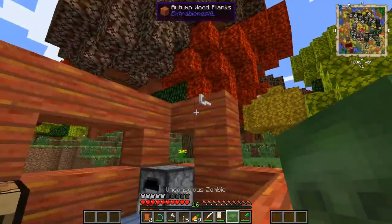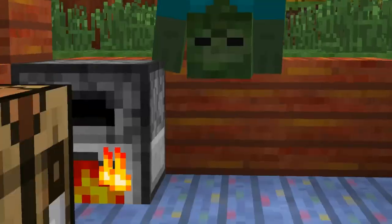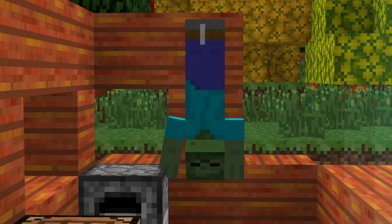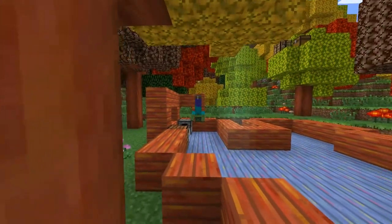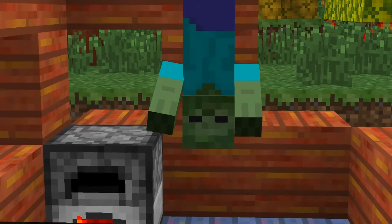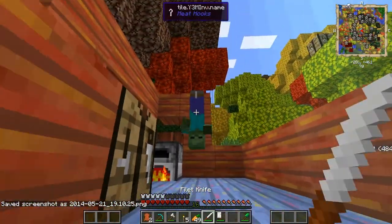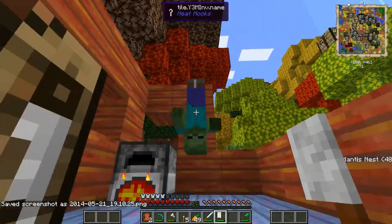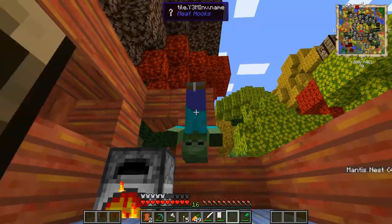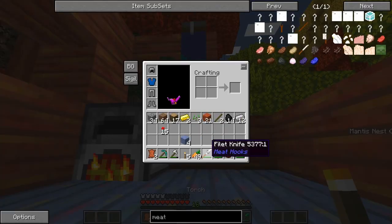We got a zombie here - an unconscious zombie - so we're gonna hang him up. As you can see he's panicking, look at him, he's in pain. He does look really far - this is gonna be hard to get a snapshot of. There you go, just don't go upside down. We're gonna skin him - actually we can't skin him, so we're gonna meat cleave him. All right, if you're in the mood to hang up zombies, boom, right here.